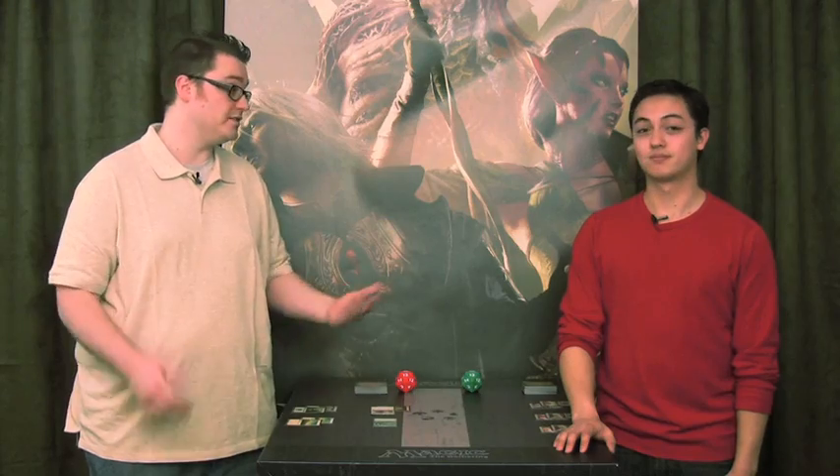Totem Armor seems pretty similar to another ability that can shield creatures — Regeneration. Can you explain some of the differences? Both Totem Armor and Regeneration can prevent a creature from being destroyed, but Regeneration carries some additional rules that Totem Armor doesn't. For example, Regeneration taps the creature, but Totem Armor doesn't. Regeneration removes a creature from combat so it stops attacking or blocking, but Totem Armor doesn't do that. Also, some spells like Terminate state that the destroyed creature can't be regenerated, but those spells won't stop Totem Armor from doing its thing.